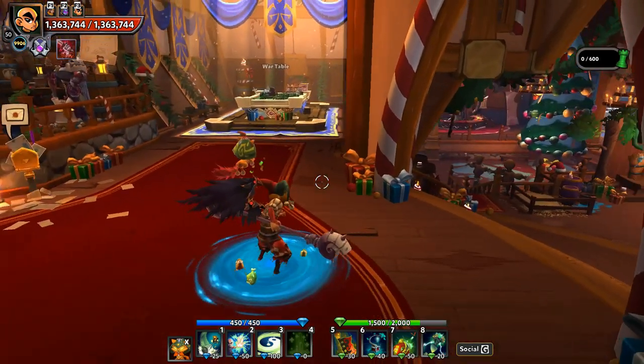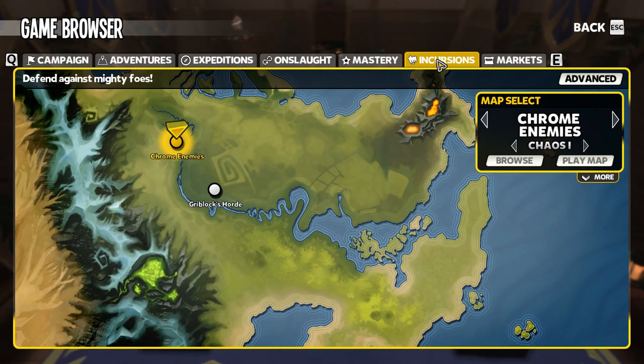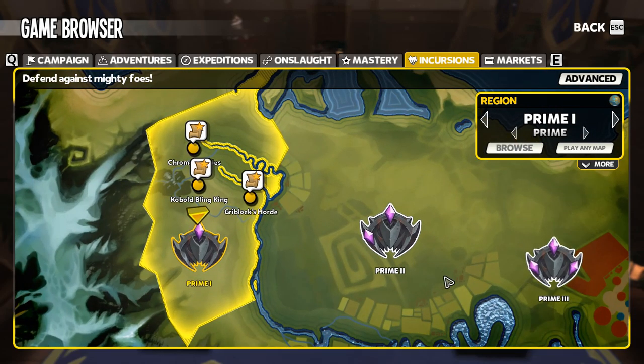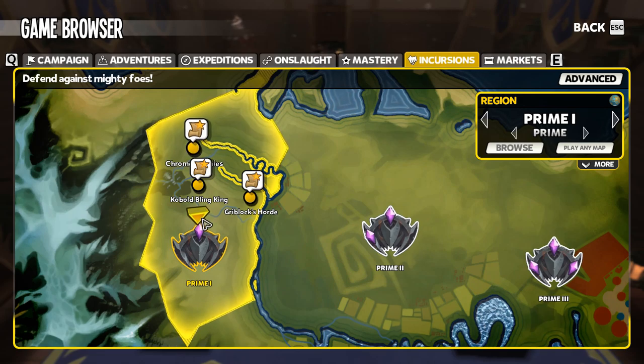The easiest way to get a Destructive Pylon is without a doubt to go to the Prime Incursions. Each Prime area is going to give you access to a different Hyper Shard. Prime 1 gives the Destructive Pylon. So by doing Chrome enemies, Cobalt Blinking, and Grimlock's Horde all on Prime difficulty, you will unlock the Destructive Pylon Shard.